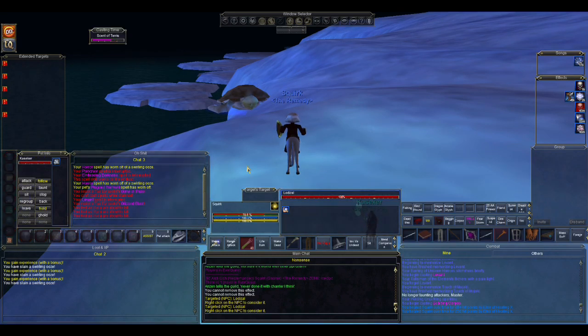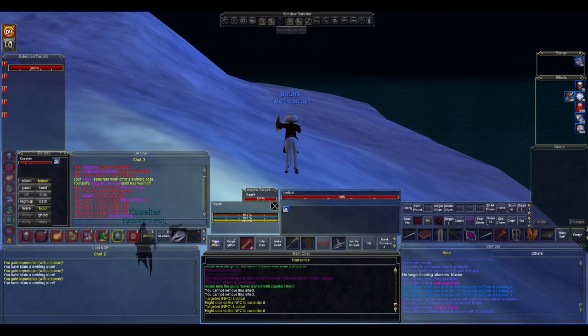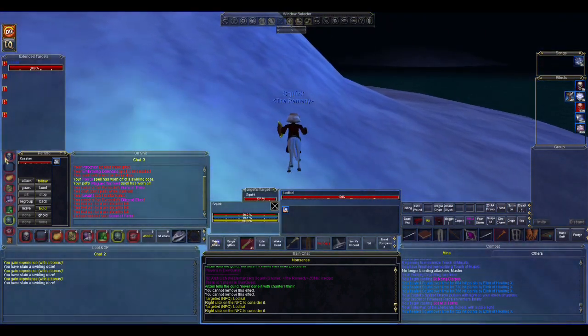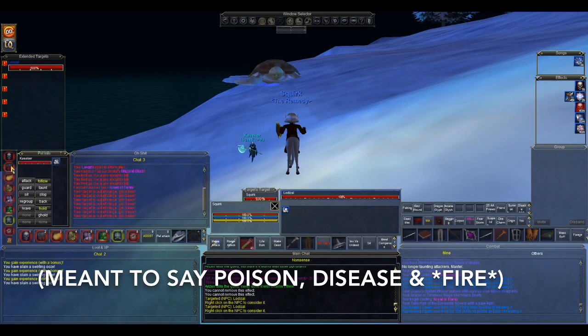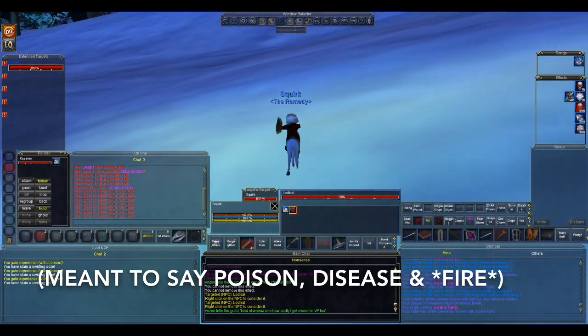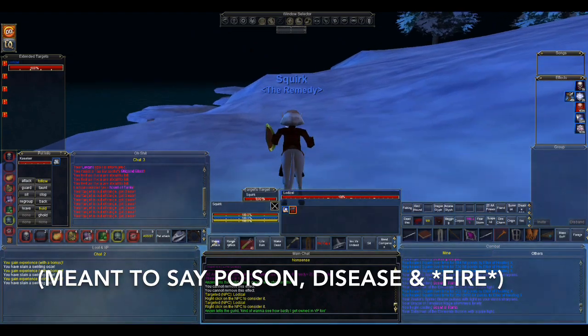To start it off we are going to pull him with Scent of Terrace, which debuffs his poison, disease, and magic resist — that will be useful later to land our DoTs. This spell does not have a damage component, so you can just cast it and he won't start summoning.